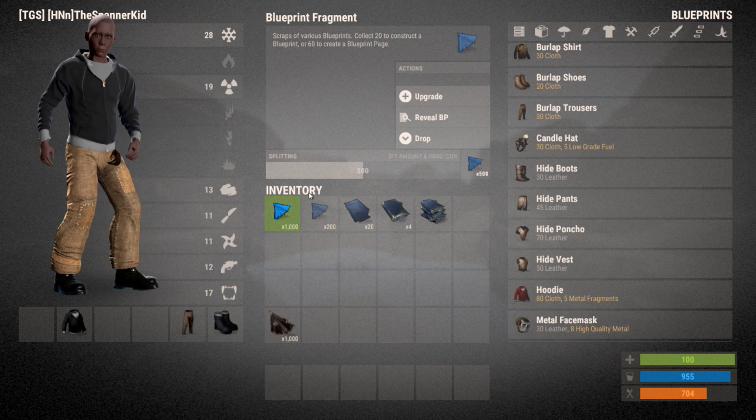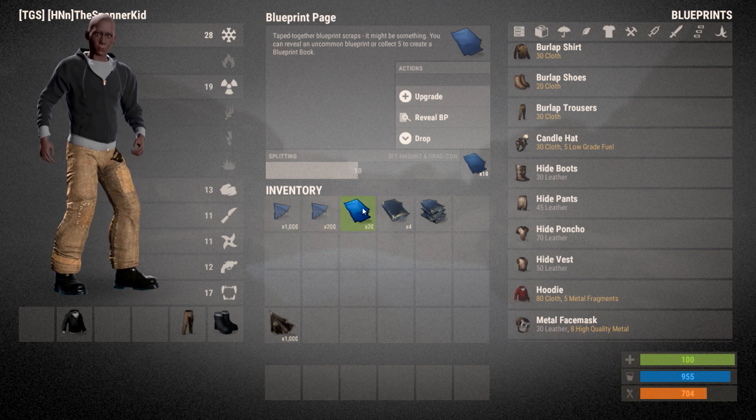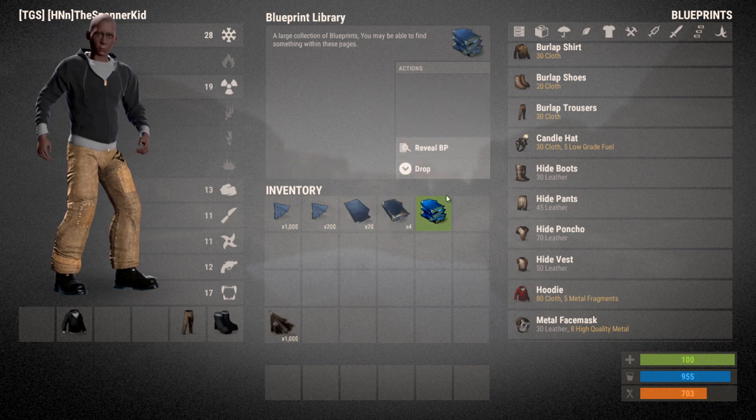These blueprint fragments can be used to either give you the lower tier blueprints in their basic form, or you can upgrade them to create higher blueprint yielding items. You can make 60 blueprint fragments into a page, five pages into a book, and four books into a library, with libraries obviously having the highest tier items such as armor and weapons. In total, to get one of these libraries it will cost you 1200 blueprint fragments, which can be found at the airfield in barrels and loot crates.